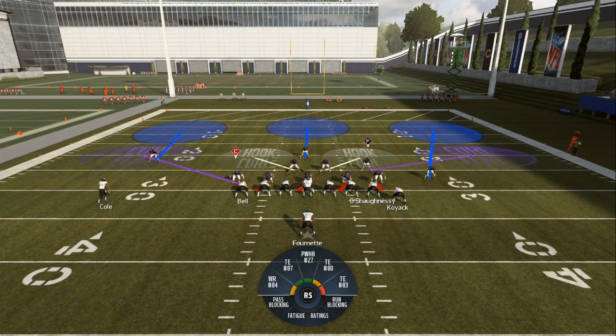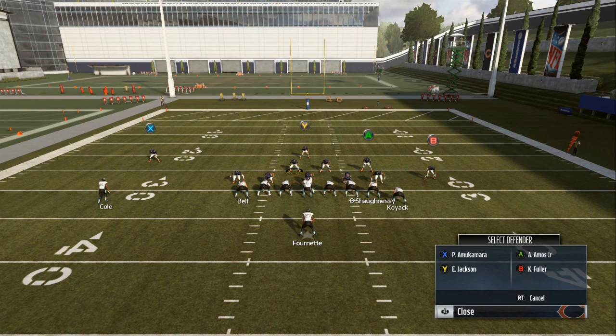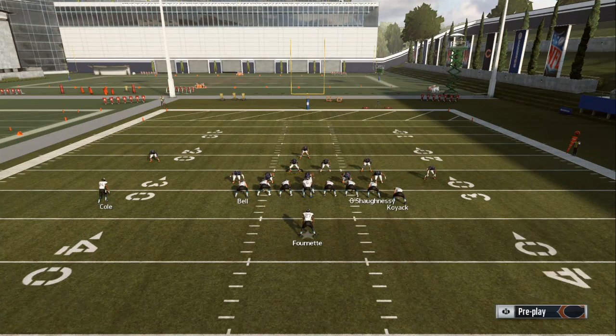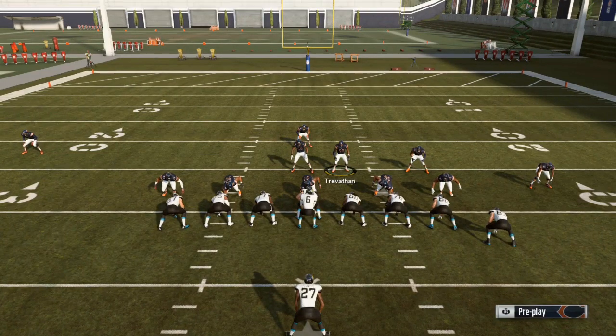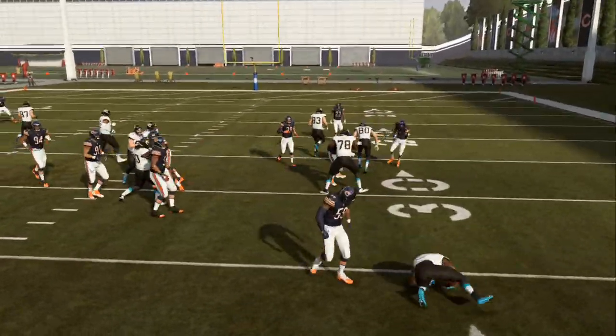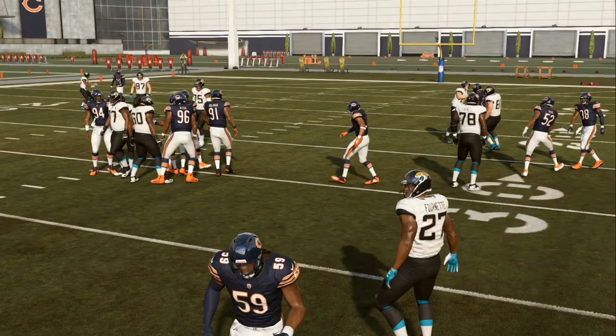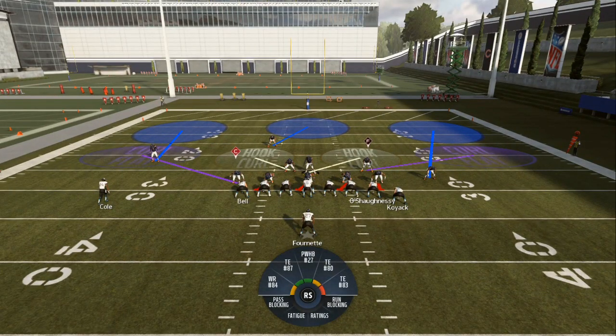I'll push Y-Y or triangle-triangle, highlight the safety, and put him over on that tight end. The strong side is to the right, so I want to shoot a gap to try to cut them back. You can see I shoot the gap easily and get a four or five yard loss. On the next play they'll probably come out in a three wide receiver set with something to beat Cover 3 - that's how people play.